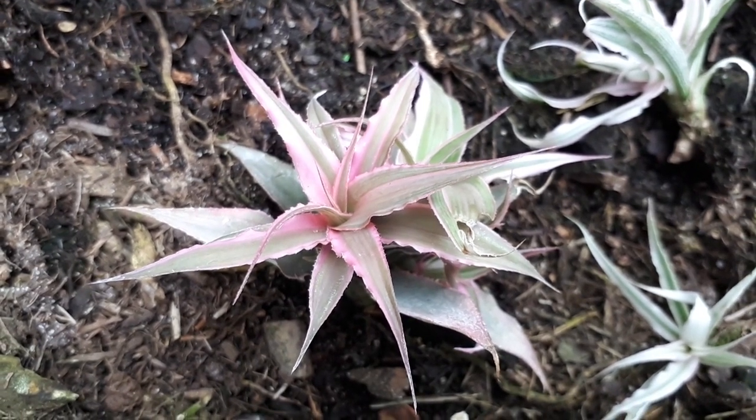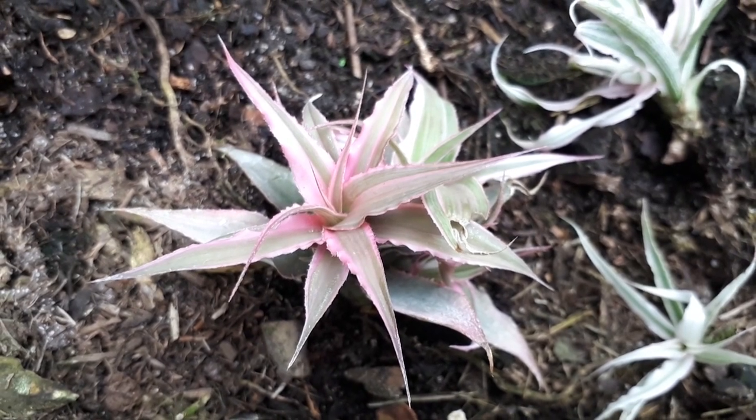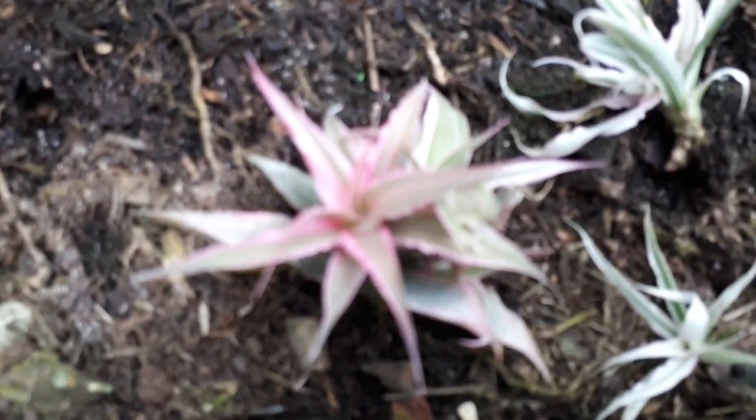Cryptanthus roseus, from agroplants.org. Also known as starfish plant or earth star, this is a leaf plant bromeliad.